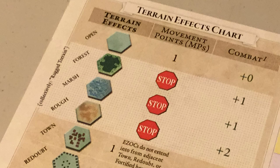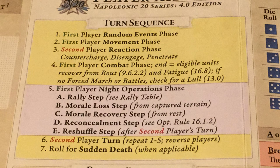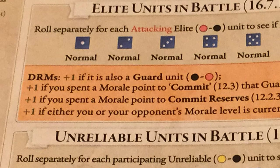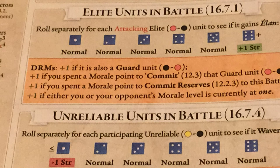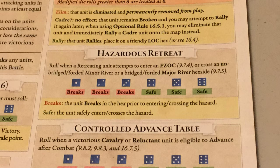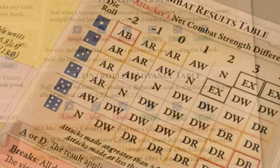The Terrain Effects chart lists the various types of terrain and their effect on movement and combat. The Turn Sequence shows each of the phases that compose a turn, including those that occur only on night turns. The Battle Sequence shows the procedure followed in resolving battles. There are tables where players roll to determine the effects of elite and unreliable units in battle, tables to resolve rally attempts of broken units, the effects of hazardous retreats, and whether victorious cavalry units can maintain control while advancing after combat.